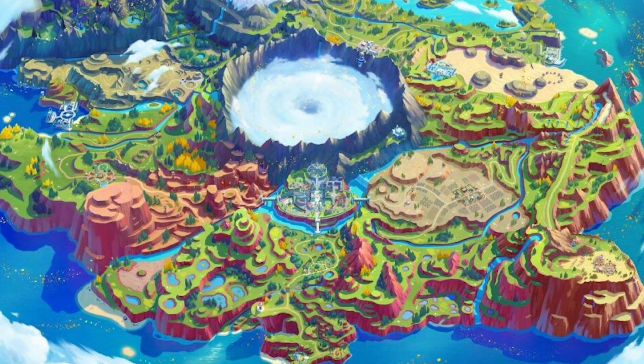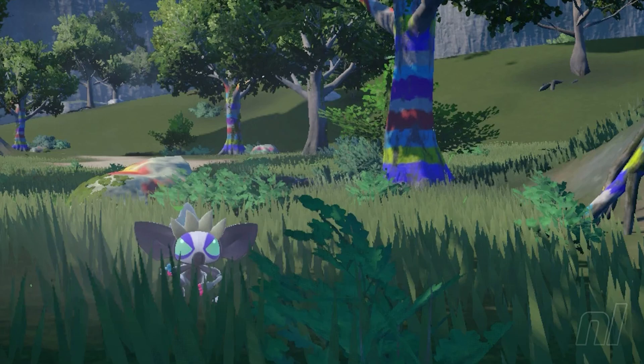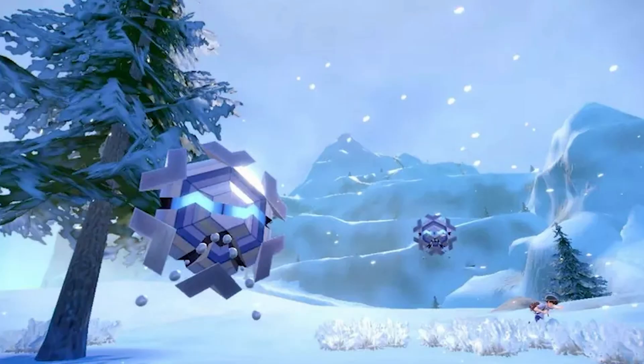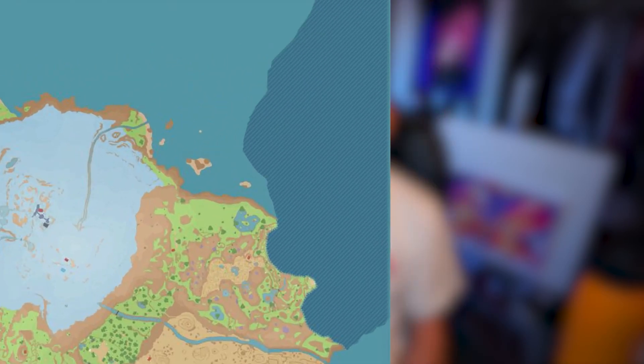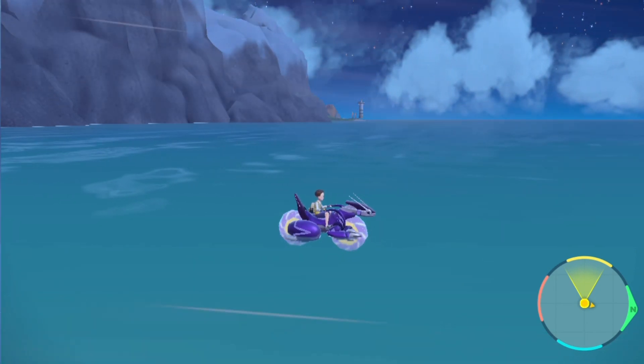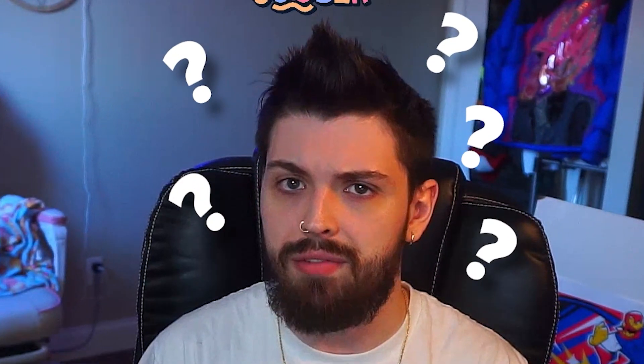The Paldean map has everything you could want from a Pokemon game — luscious forests, barren deserts, rows and mountaintops. But one area in particular has raised eyebrows of players everywhere: specifically, this inaccessible area in the northeast part of the map. No other area in the game is blocked off like this. Besides this corner, the rest of the region is surrounded by water, and if you try to swim too far away, you're stopped by an invisible wall. But what makes this cliff area different?